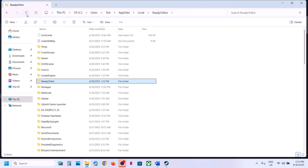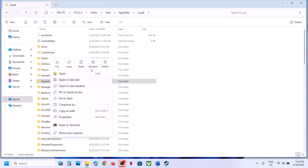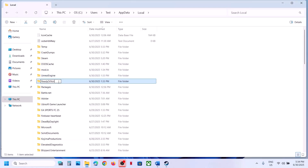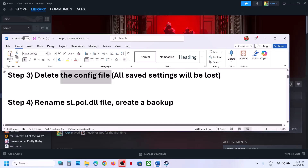Once you delete the config folder, launch the game and check. If that does not work, you can rename the save game files — but when you rename them all game progress will be lost and you'll have to start from scratch. So create a backup first: copy this folder and paste it to the desktop. Once you have a backup, rename the folder, then launch the game and check.